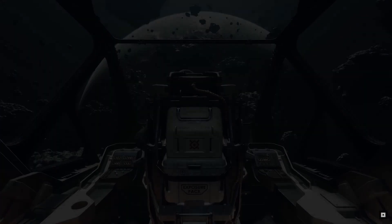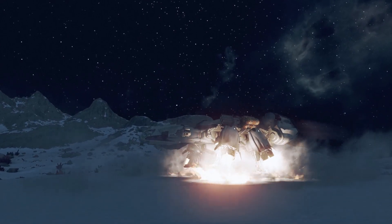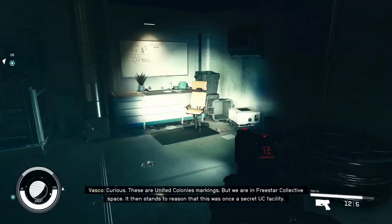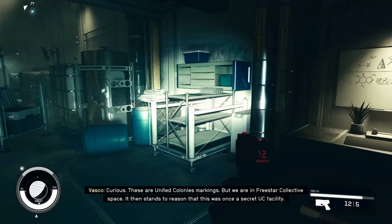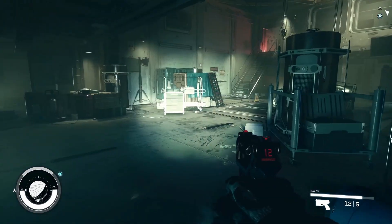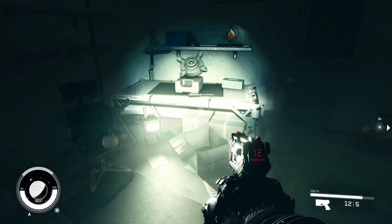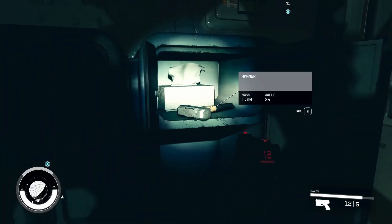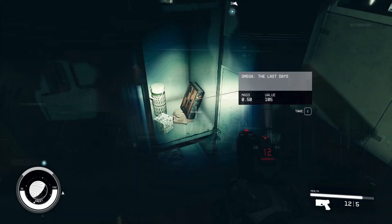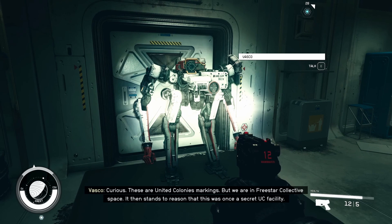What makes Starfield good? Firstly, the visuals are stunning, especially when landing on moons around gas giants, offering a high-fidelity experience. The level of detail in the environments, spaceship interiors, and character suits is impressive, even down to the intricacies of doors. The game introduces a variety of engaging plotlines, particularly the faction missions, which are an improvement over previous Bethesda titles. Companions in Starfield are well-written and exhibit a range of responses to player actions, enhancing immersion.